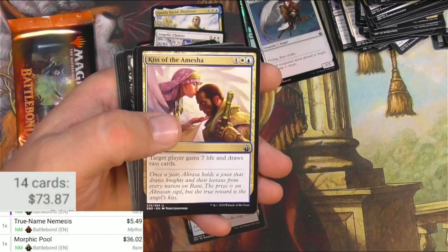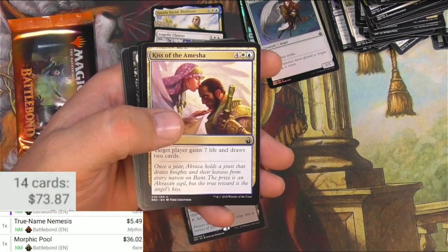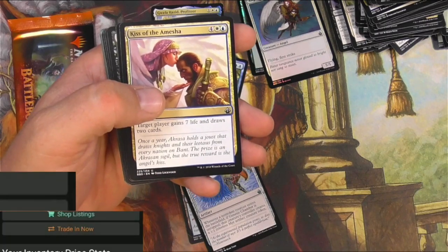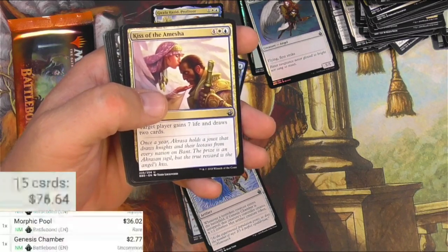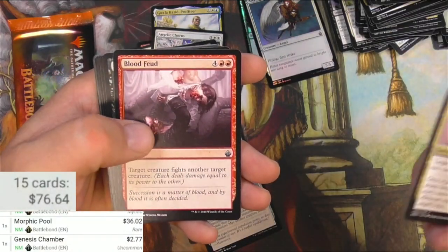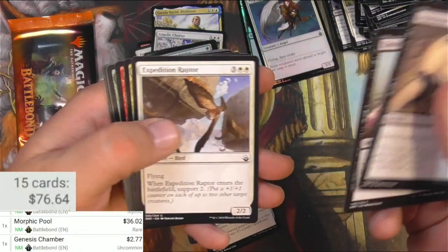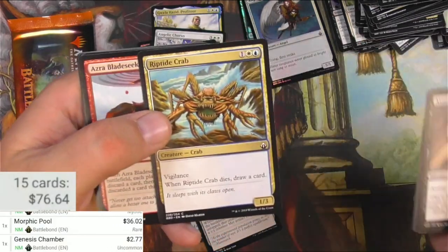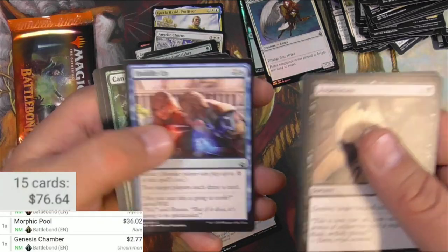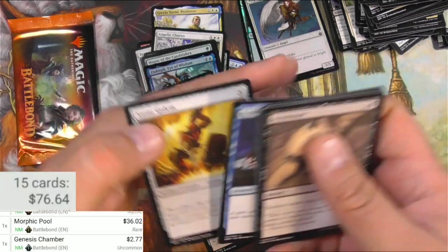Genesis Chamber — good uncommon, I'll scan that one up. $1.98 for the original Darksteel printing, Battlebond $2.77 — those are the only two printings. Kiss of the Amesha, Blood Feud, Assassinate, Mutation. Wow, look at that crab — seriously. Primal Huntbeast, Huddle Up, Hatchling, and a Golem.